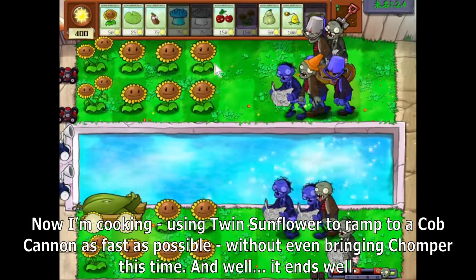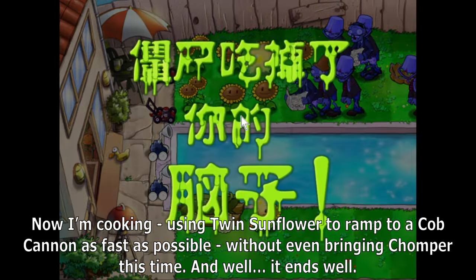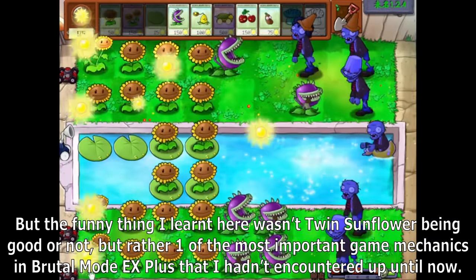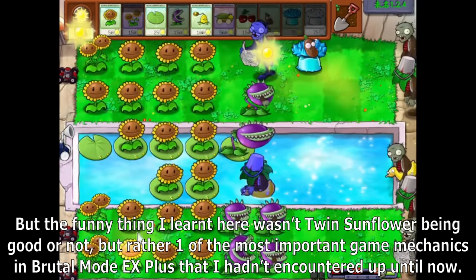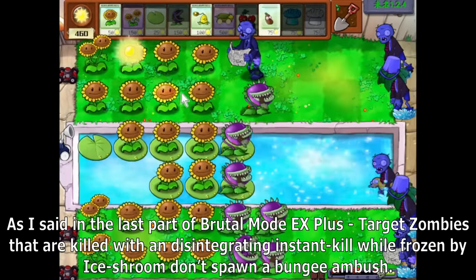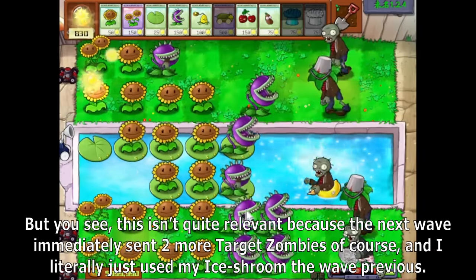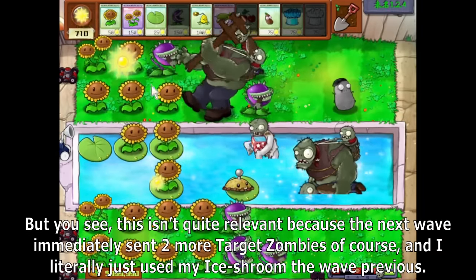Now I'm cooking. Using Twin Sunflower to ramp to a Cob Cannon as fast as possible without even bringing Chomper — and well, it ends well. I then try using Twin Sunflower instead of Blover in the Chomper double stall loadout to make more sun instead of just stalling. One of the most important game mechanics in Brutamode DX Plus that I hadn't encountered: target zombies killed with a disintegrating instant kill while frozen by Ice Shroom don't spawn a bungee ambush. This isn't quite relevant because the next wave immediately sent two more target zombies right after I'd already used my Ice Shroom.